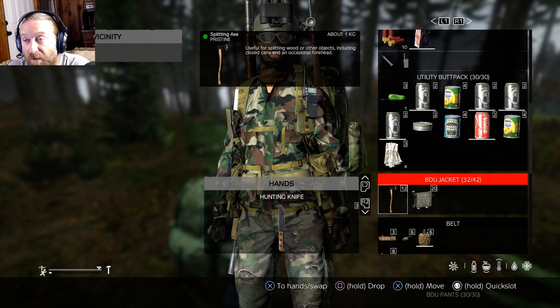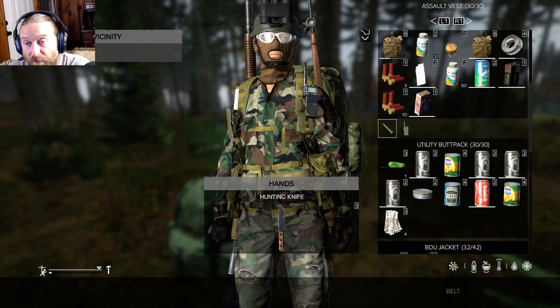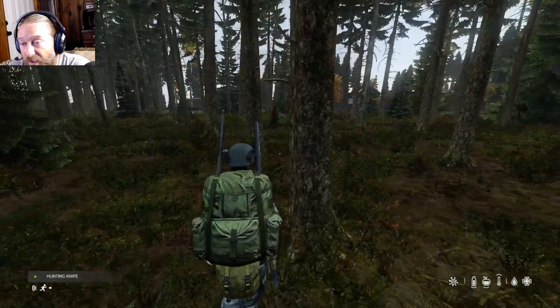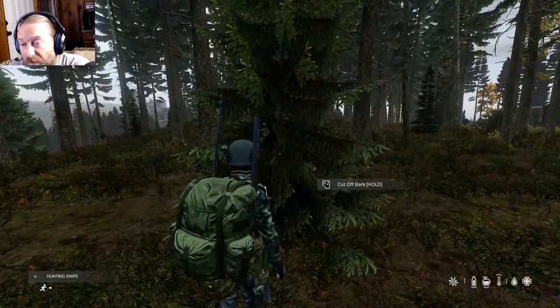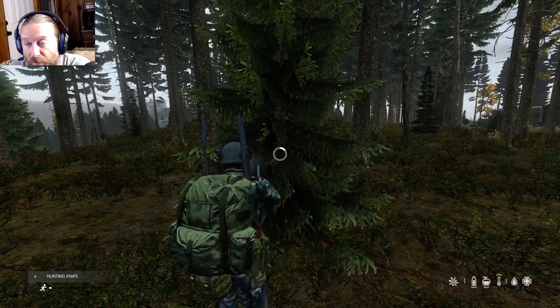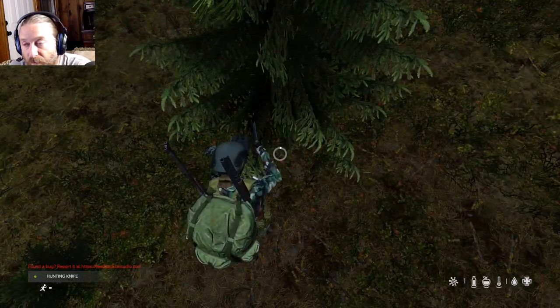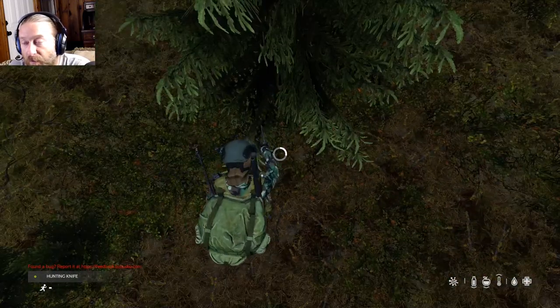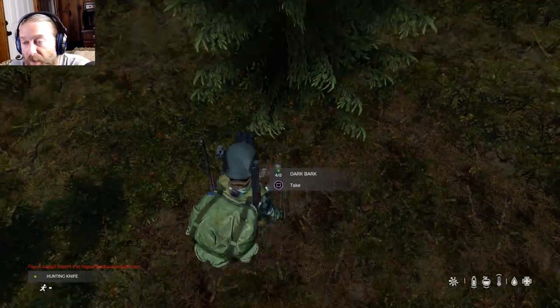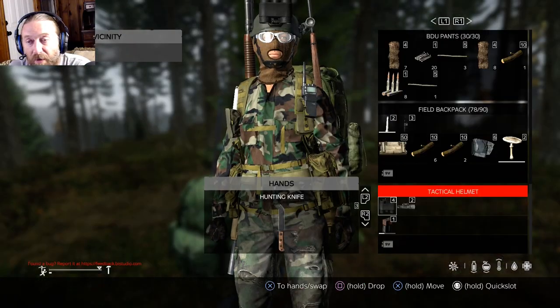I have a hunting knife in my hand and a splitting axe here. With the hunting knife, you want to run up to any tree — you can even go up to this tree — and cut off bark. Just hold down R2 and you should see it. Yeah, there we go — there's a piece that popped on the ground. You'll want to pick that up, but I already have some in my inventory.